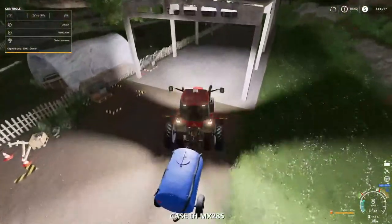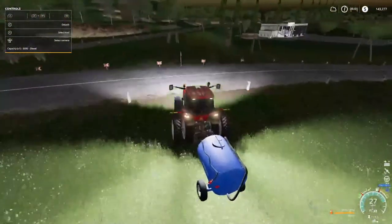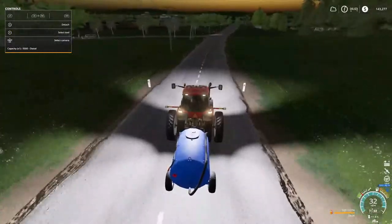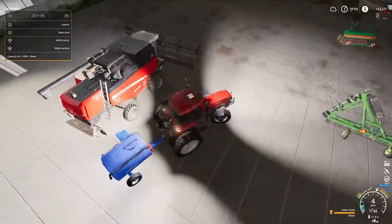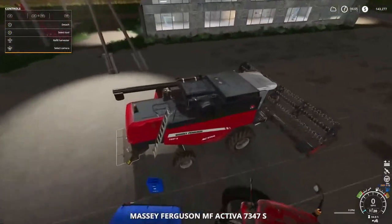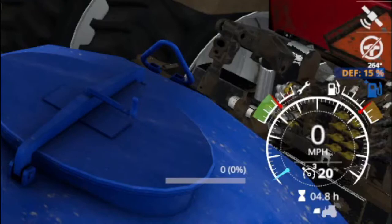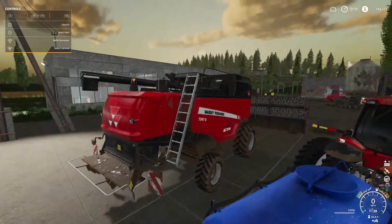I'm getting back to the shop so I can fill the combine up — no, folks, I have not been asleep yet, still pushing it. But look at the money — that's why I'm pushing it, folks. $143,277. That was a DEF fill. Now if you look at the bottom right corner, you'll see the little blue gas symbol, and it says DEF, 15% — that's how much we got out of there. It was 50 liters of DEF.